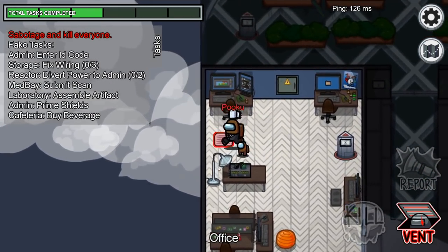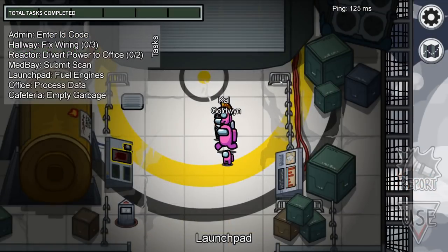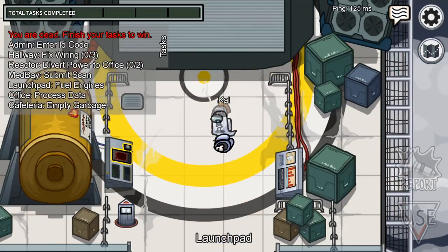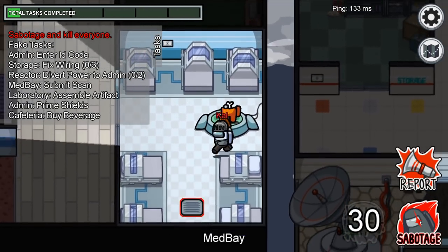Another way of boosting your killing runs is by learning how to do double kills, or stacked kills, or spawn kills for those caught unaware. Just note that they are risky and require finesse to pull off. And finally, if you can focus on killing those proven innocents, your chances of success will skyrocket.